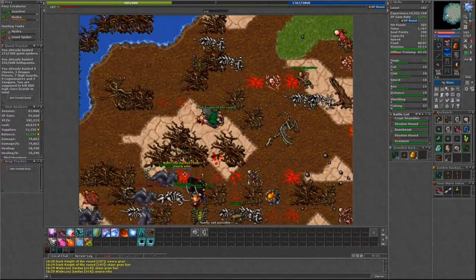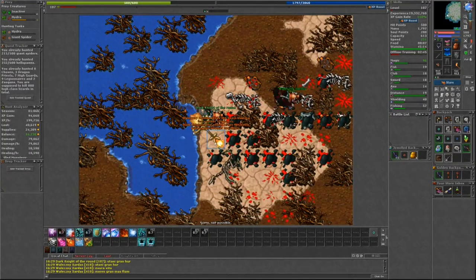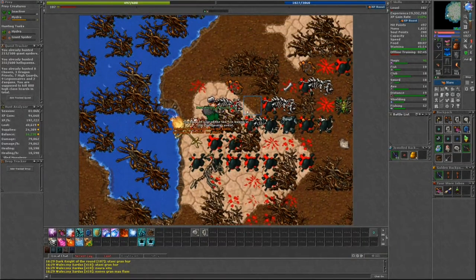If you do plan on lighting all 10 basins, you will need the quest to access Forbidden Lands through the Ape City quest, and access to Bonebeast Island through the Shattered Isles quest.